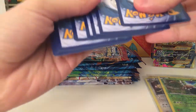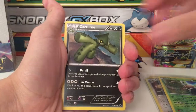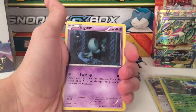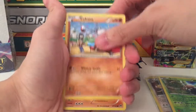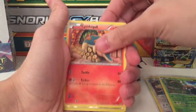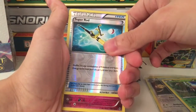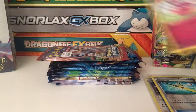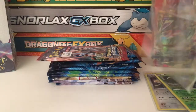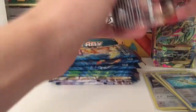My throat's really itchy right now. We have a Parallel City, Seaking, second Cacturne, Pansage, yellow gem, Cubone, Hippopotas, Cyndaquil - oh, a shiny! A reverse Super Rod and Aromatisse. Yep, it's for the Super Rod. Last pack of Breakpoint.